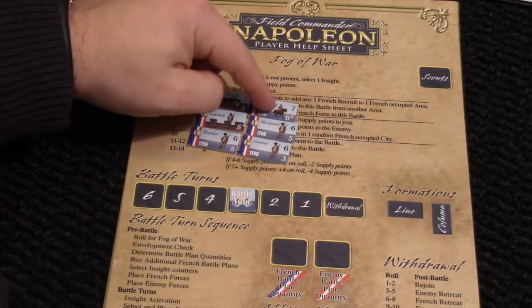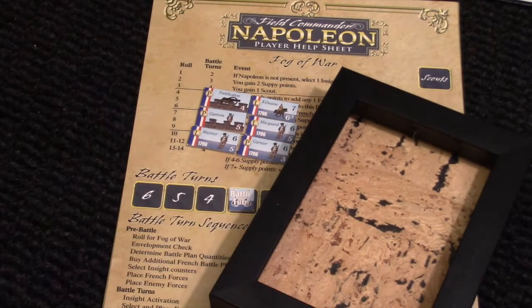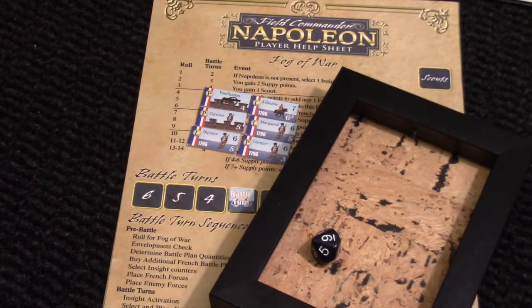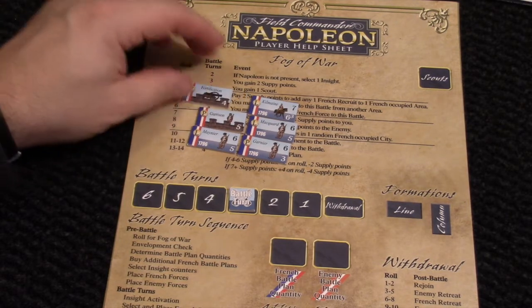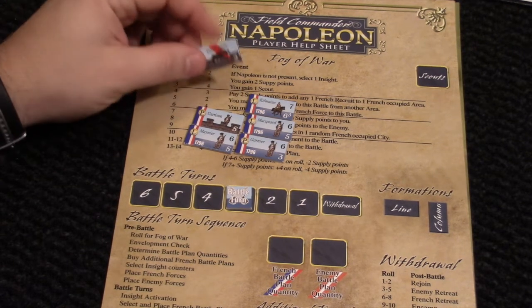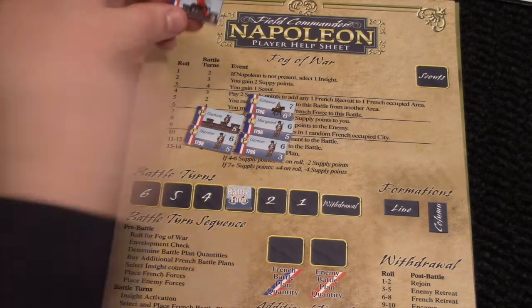If Kilmain takes the hit he is eliminated because he is cavalry. There are 6 units and I'm rolling a d10 until I get a number between 1 and 6. I roll a 10, disregard that. Then three 9s in a row — disregard those. Finally a 1. So the fortification will take a hit. I flip it and now it has only a 2 attack strength, making it very difficult to hit with this cannon. It will stay on the flip side on the battle board so I remember it.